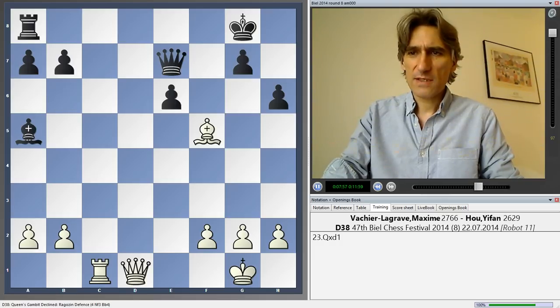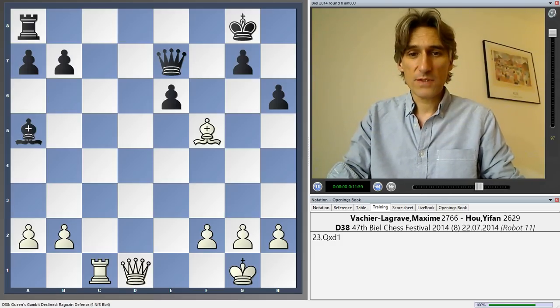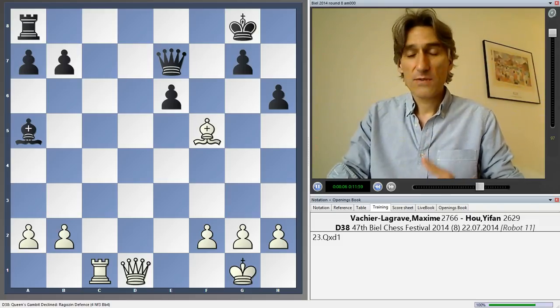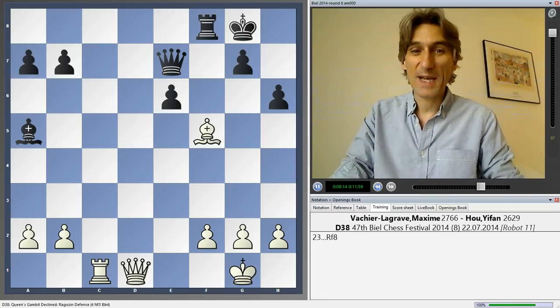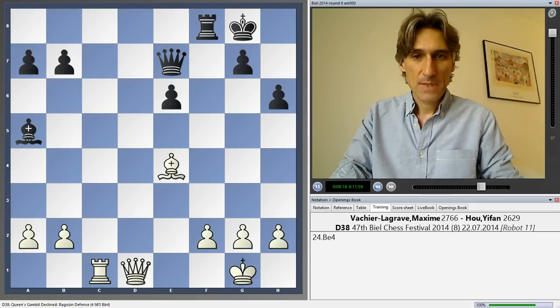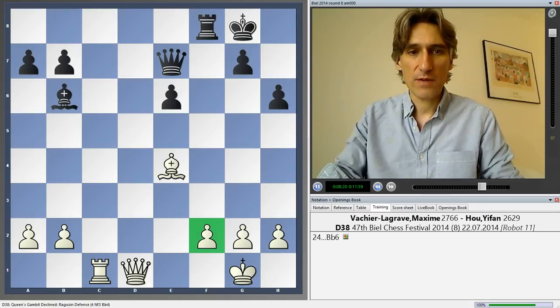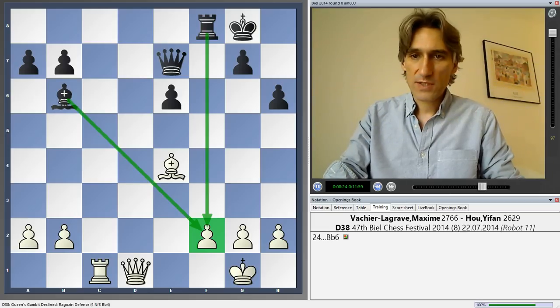It's interesting that Hou Yifan — I've noticed this quite often with her games — she likes to defend very actively. So instead of going for that line, she chose rook f8, and she thought this should be fine for black. It probably is with some accuracy. Her idea is to target the f2 pawn — you can see that very plainly. White has to come back with a bishop.